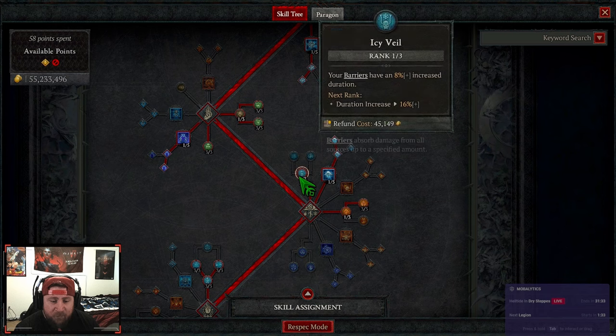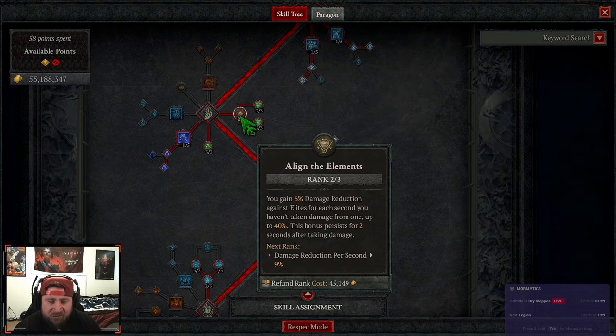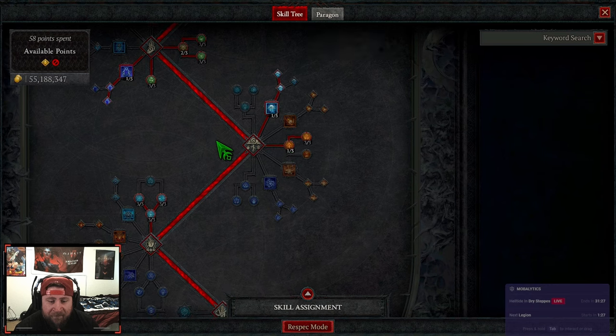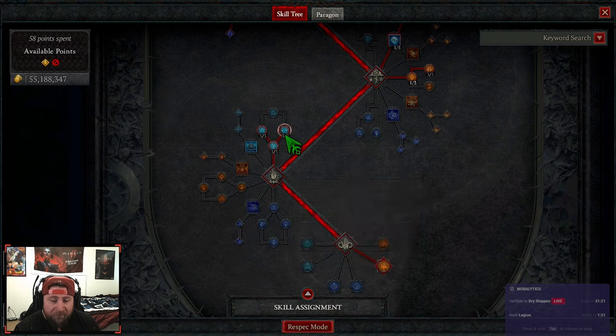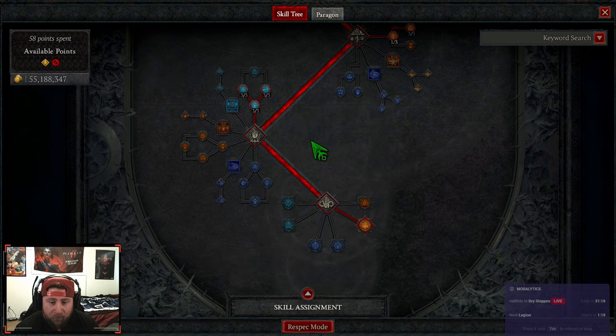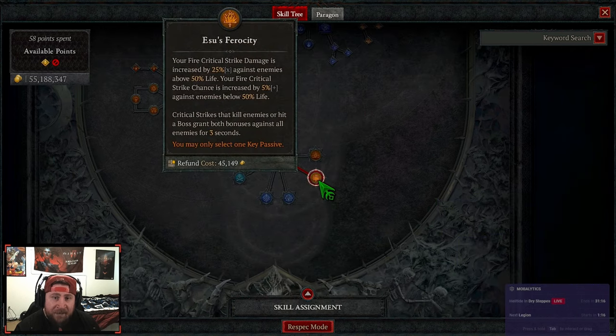Next we've got one point into Icy Veil just for more barrier. If you didn't want this, Aligned Elements for more damage reduction is perfectly fine. Inner Flames into Devouring Blaze for more damage, then we're maxing out Permafrost, Icy Touch, and Hoarfrost for even more damage. Our secret tech of this build is going to be Esu's Ferocity.